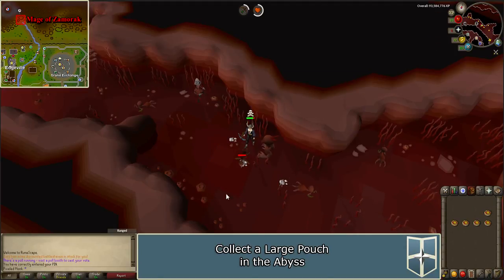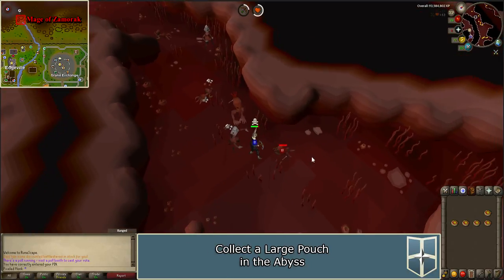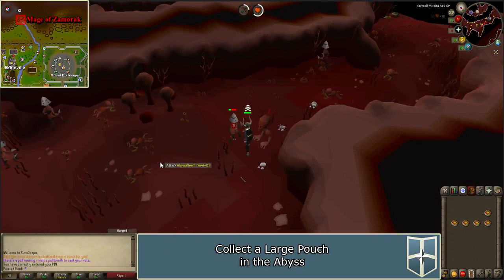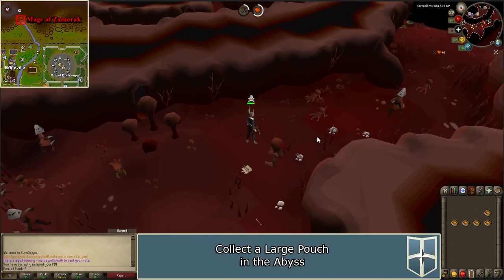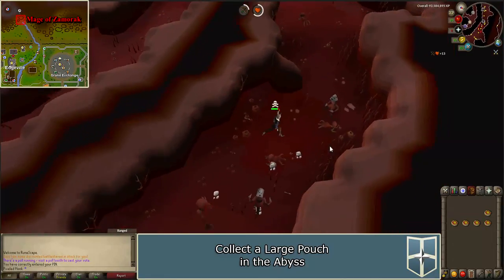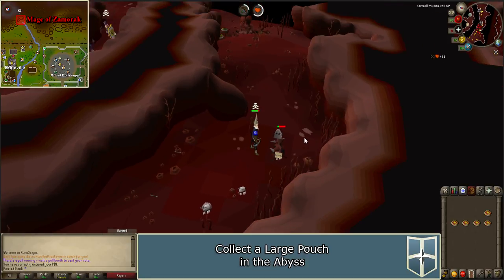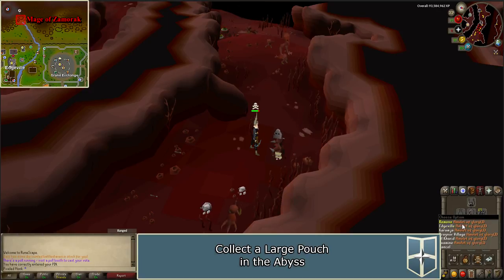To get a large pouch, enter the Abyss and kill the Abyssal Guardian, Leech, or Walker. If you have never received pouches before, you must collect them in increasing size — collect the small and medium pouches before you can get the large pouch. It's highly recommended to only fight the Abyssal Leeches and Guardians, as they are much lower level than the Walker. They are weak to range, so bring food and range gear you're willing to take through the wilderness briefly.